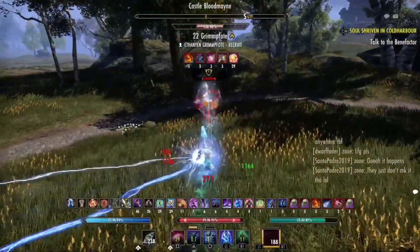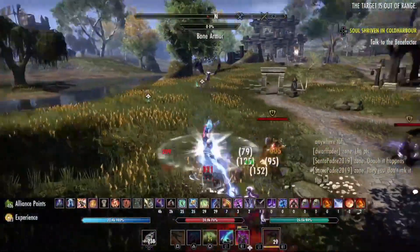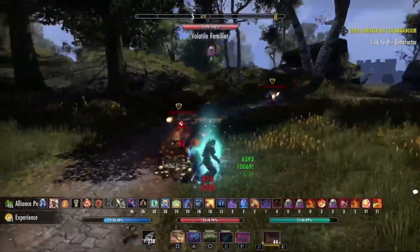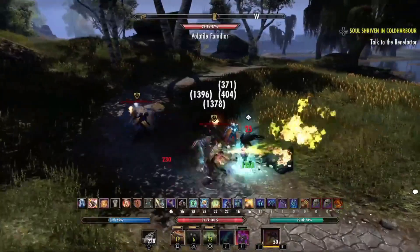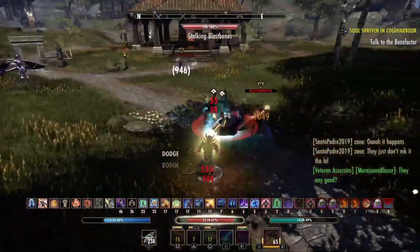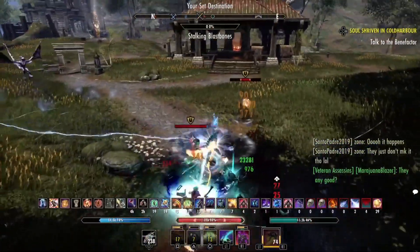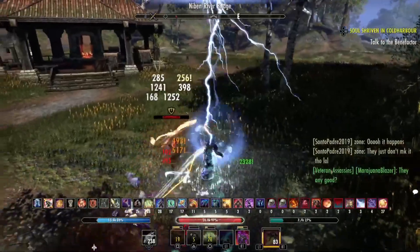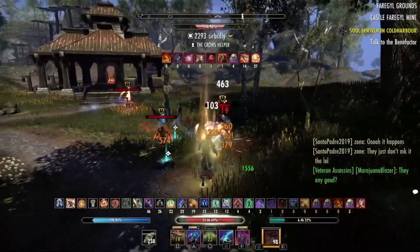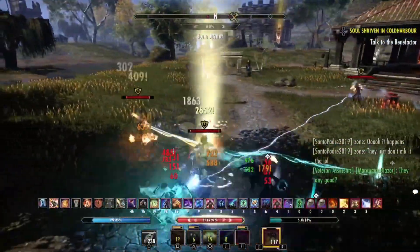These proc builds are so much fun in this meta. Unfortunately the Dawn Breaker does not connect because he gets CC'd at the end - you gotta love cast times in this game. But he secures the kill regardless. He is just doing so much damage, working these yellows so much. The amount of dot pressure he has on his enemies is actually insane, but the amount of damage they're doing on him is a lot too.